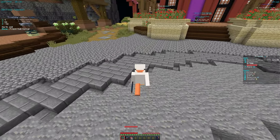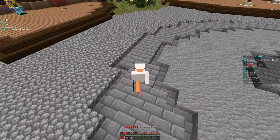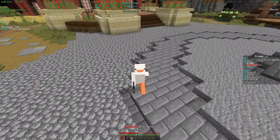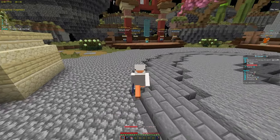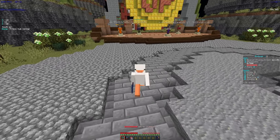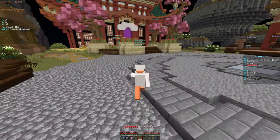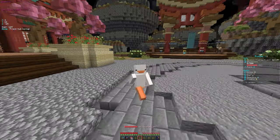Welcome to today's video! I'm going to be going over the new OP Legends Prisons release, which is releasing this Saturday, January 20th. This server is honestly amazing — they're very known for their prisons and they've added so many things. If you want to come play, the IP is play.oplegends.com. When prisons resets, they're going to be hosting a ton of events where you get rewards for the new prison season.